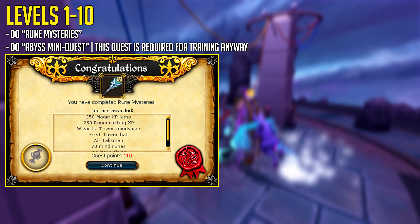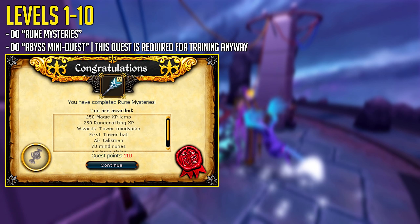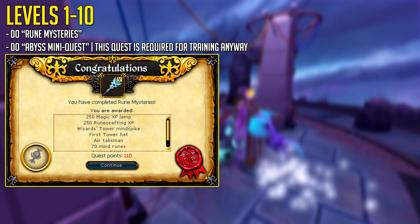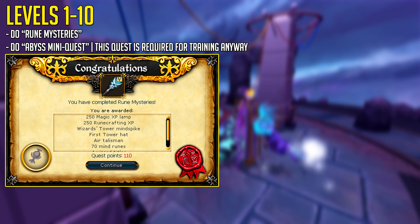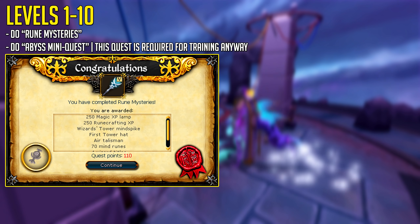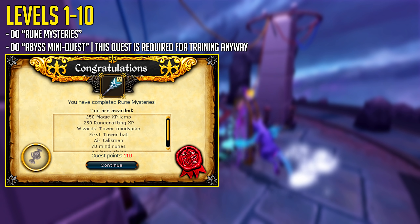Into the training methods. Levels 1 to 10, you want to do two different quests. One of these is actually a requirement for the entire runecrafting guide: the Abyss mini-quest. This quest is required for training, so you'll have to do it if you want to train at least somewhat fast and don't want to stick to Runespan. Rune Mysteries will also give some experience, and both quests will launch you up to level 10 and ready to go for runecrafting.